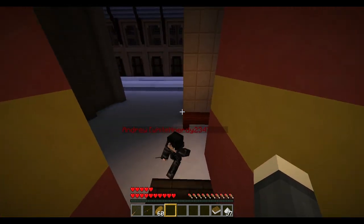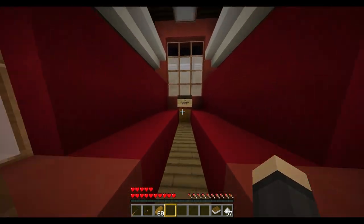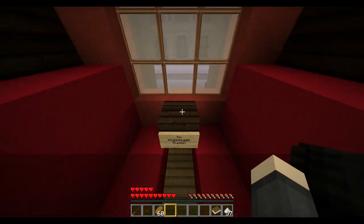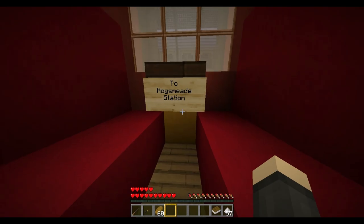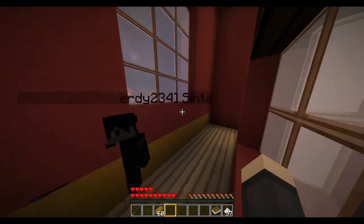One important thing: if you do not have a wand, it will not let you in. You have to have a wand — gotta keep the muggles out! Right-click this sign and it takes you to Hogsmeade station. Keep your chat on while doing this.